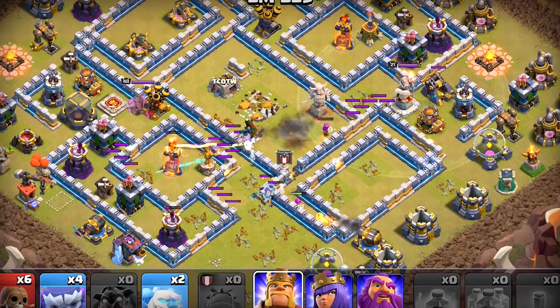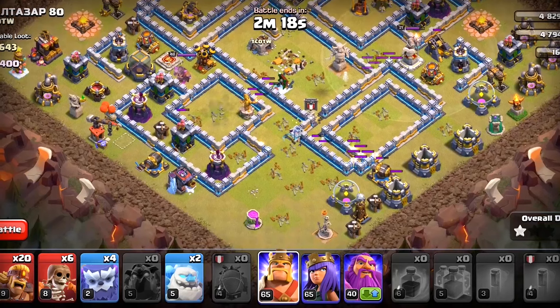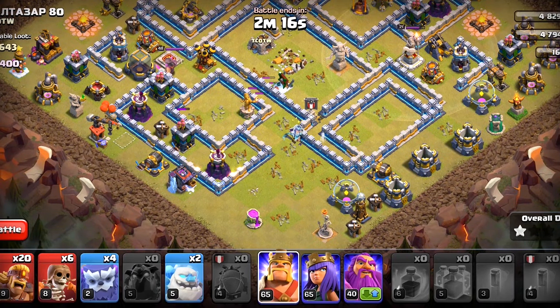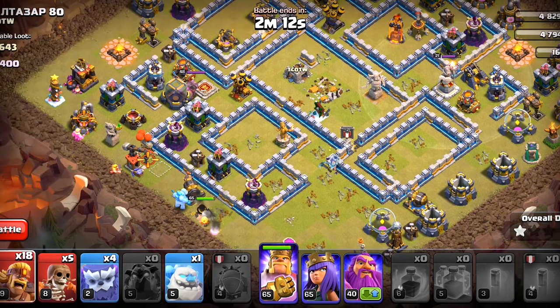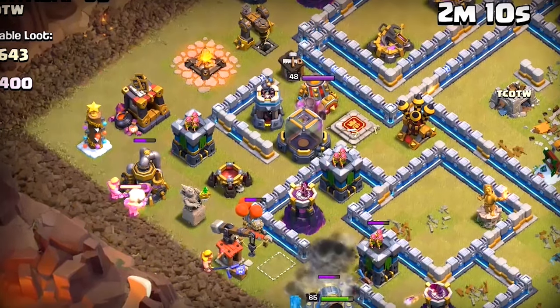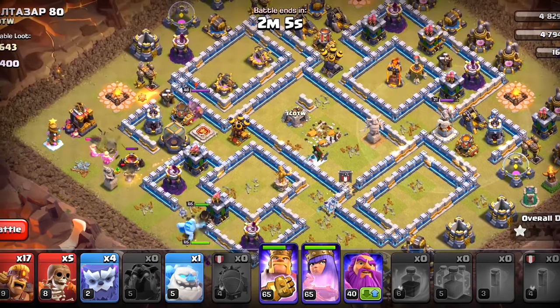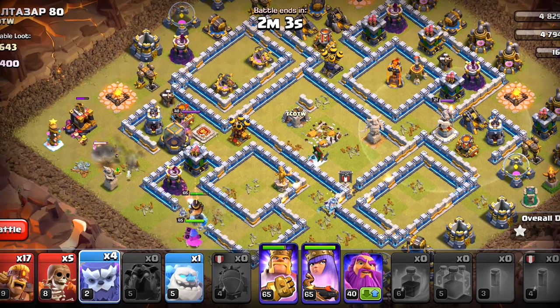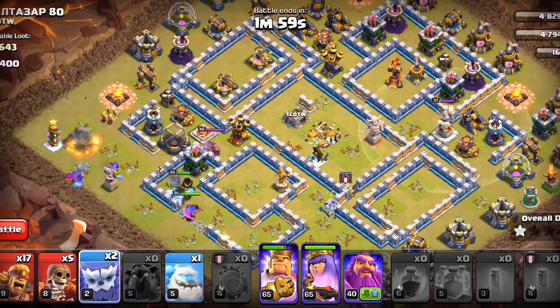Let's see if they can get the Inferno Tower, and by the looks of it they're going to get it. Now we're gonna charge our Heroes from this side. Let's begin with the King — one Ice Column. Let's make way with Super Wallbreaker and cut their pathing with Super Barbarians. I want the Heroes to go in. We're gonna deploy the Queen and the Grand Warden as well. The Inferno Tower has been destroyed, so nothing to worry about. We have got the Yetis, let's also deploy them.